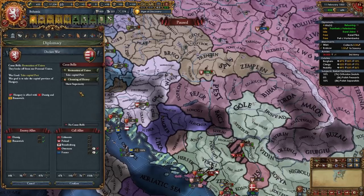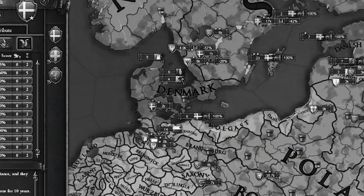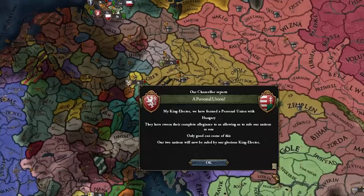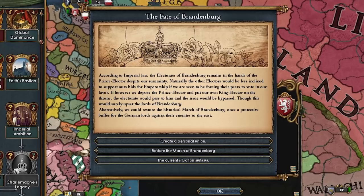Let me go PU these guys finally. Let's take this mission — there we go, Restoration of Union CB on Hungary. Let's do a little restoring of a union, shall we? Let's end the dumbest humiliation war I've declared in my history of playing EU4. Let's do Union with Hungary — not a lot of AE at all. I'm still a bit salty the Ottomans took some territory, but now we've got Hungary. Looks like Saxony is next up on the menu — our truce with them is already up.